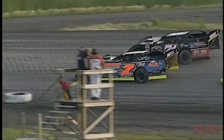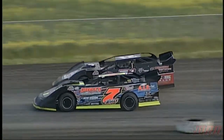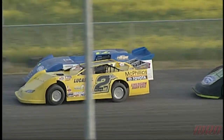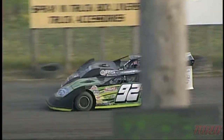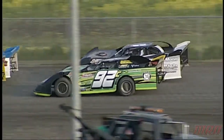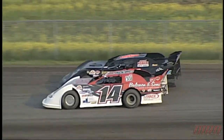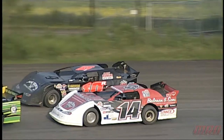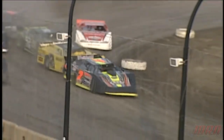In row number one on the outside it's the 71S of Stephen Snare. In row two it's the two of Bill Mooney, followed by the 71 of Rick Fawcett on his outside. The 92C Cord Allard is in row number three. On his outside it's the 11 of Troy Shill. Row number four has George Balkan driving the 14 car, and on his outside it's the 10R of Kevin Robertson. They've got a green flag and we're racing.